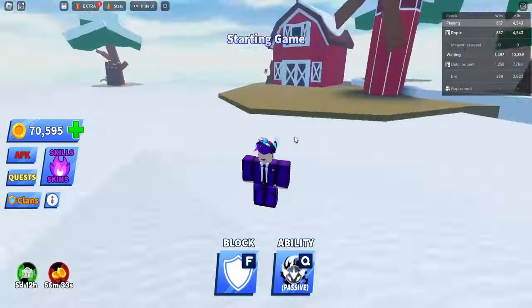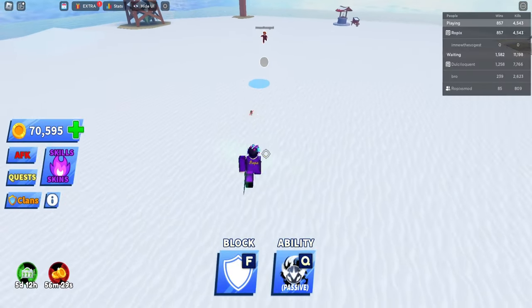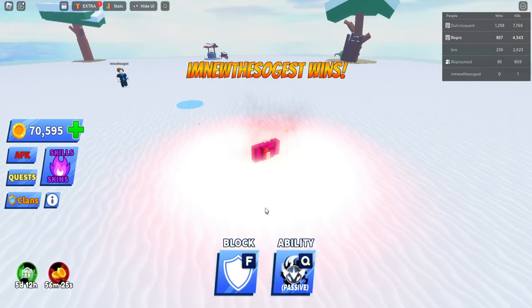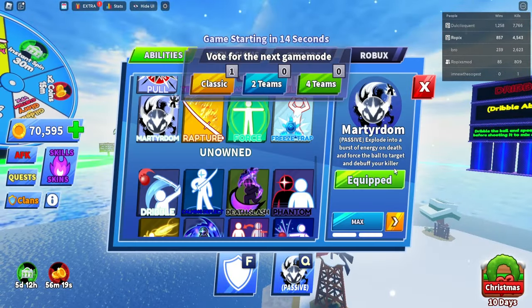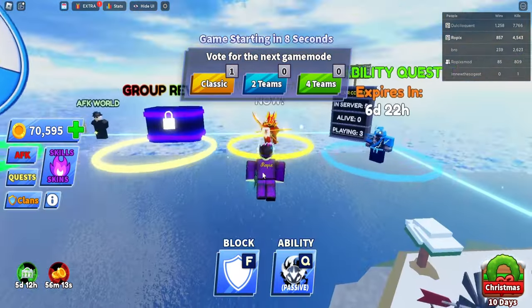Alright, who are we gonna verse? Okay, bacon hair — you can get me, bacon hair, I believe in you. Come on... wait, it didn't work. Oh, is it because he won? So if it's the final two, guys, this passive ability does not work — even though it says it does. In the final two, this ability will not work.